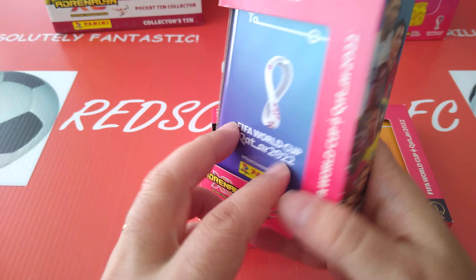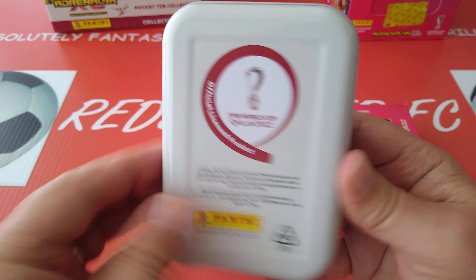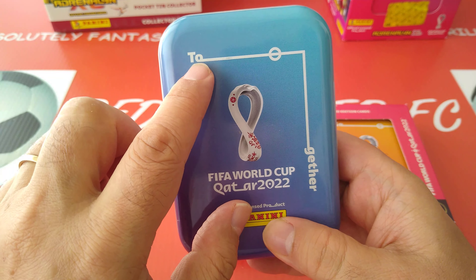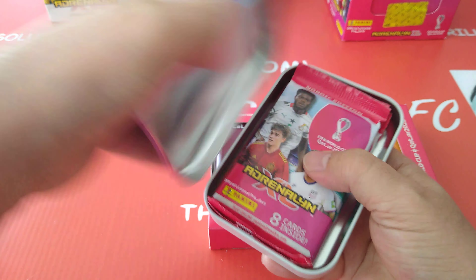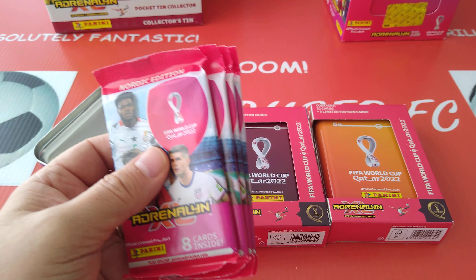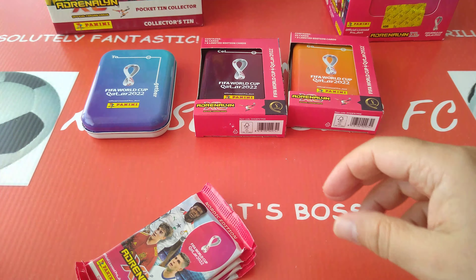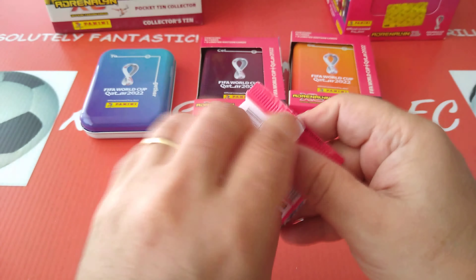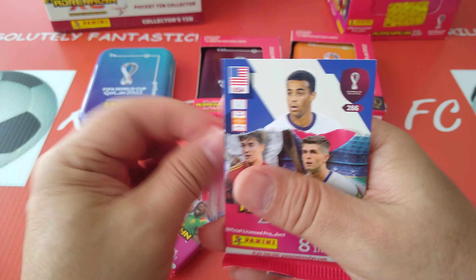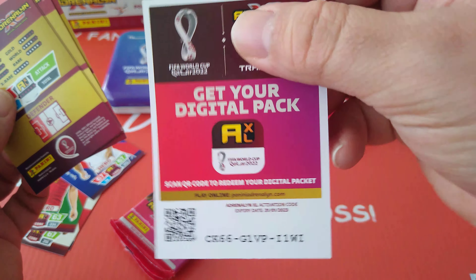This is the Nordic Edition, as I've been showing you on the channel for the longest time. On the back of the tin it says 'Together' — each tin is gonna display a different message. Here are the packets; we'll get the limited editions after. Looking at the odds: one in ten, one in sixteen for the rare, Nordic World one in five, Nordic Gold one in three — so we should be able to pull something worth having. There's also a code guide if you're playing online.